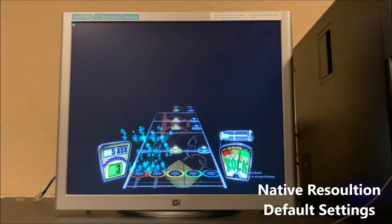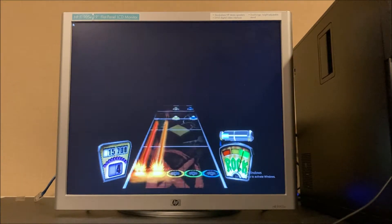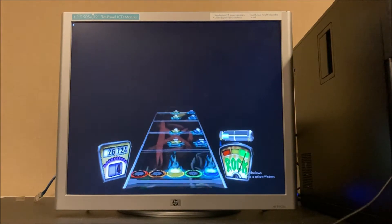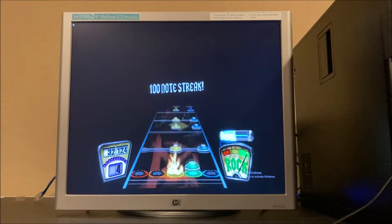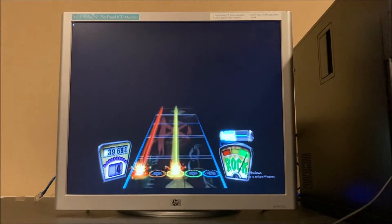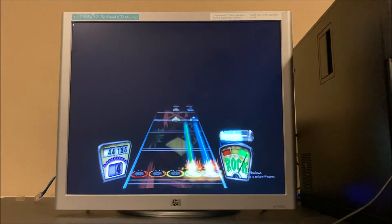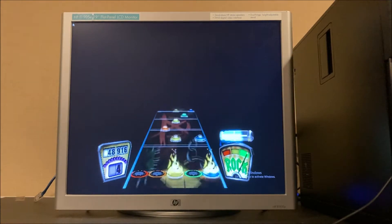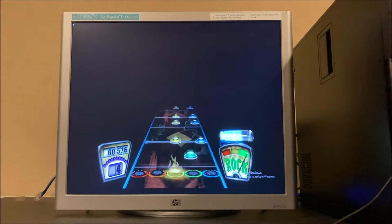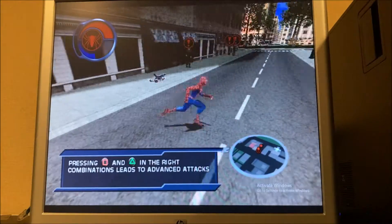Next we have Guitar Hero 2 Deluxe, a modified version made by the GH community that removes the strum limit and adds new features. We're playing in quick play mode using Focus Mode, which removes the background and improves performance. This is the best way to play on an emulator, especially on a lower-end PC — I wouldn't recommend enabling backgrounds as it makes a huge impact on performance. It ran very well overall.